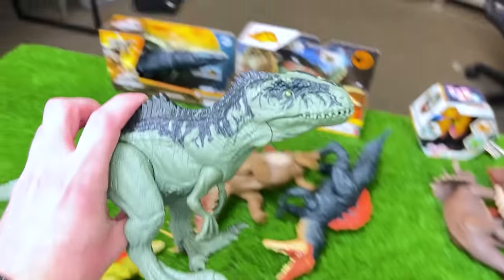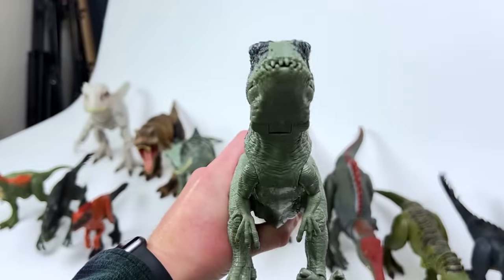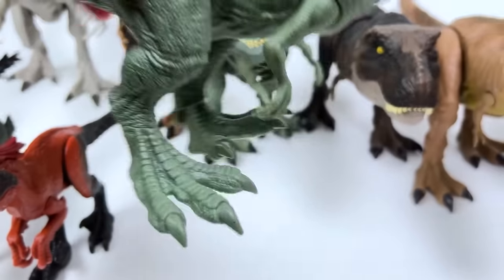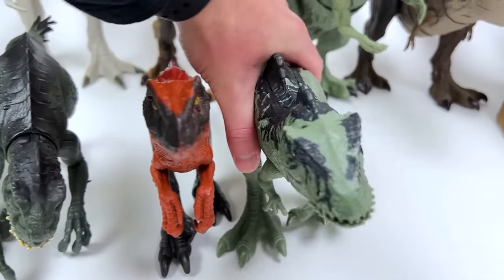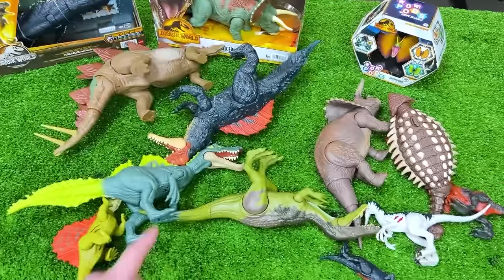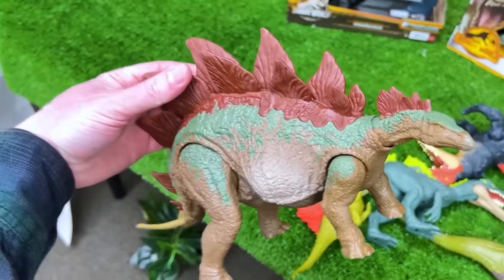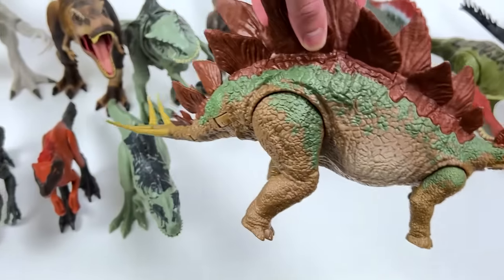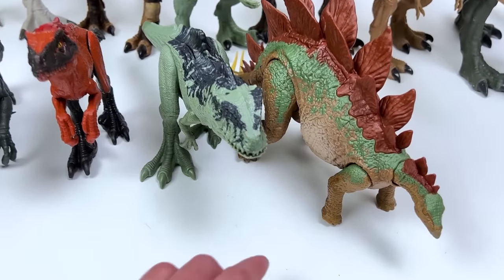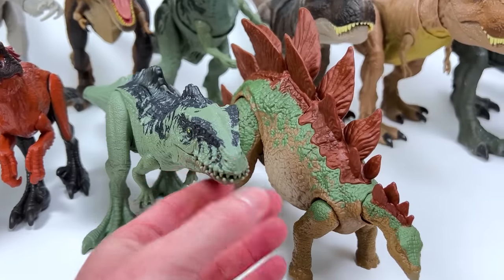Next up is another Giganotosaurus figure — this is the Sound Surge Giganotosaurus, a whole lot smaller than the bigger Giganotosaurus right here, and a little bit smaller than this Pyroraptor figure. Next, let's go with this Stegosaurus — a Jurassic World Dominion Stegosaurus with a new color design I love. With those huge spines on top it's a little bit taller than these other dinosaurs, but in terms of size I'd say it's pretty close.